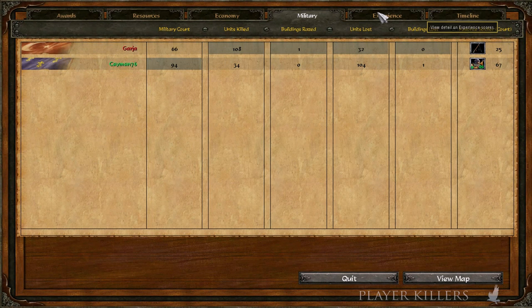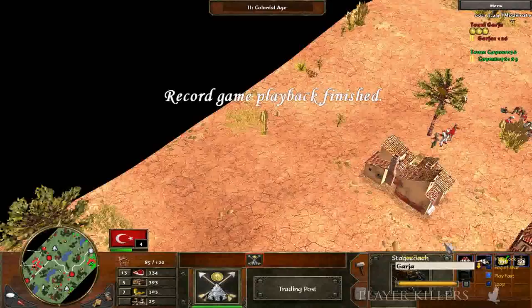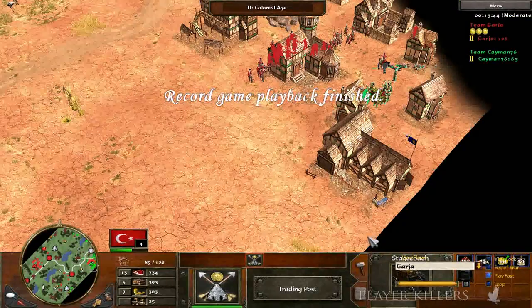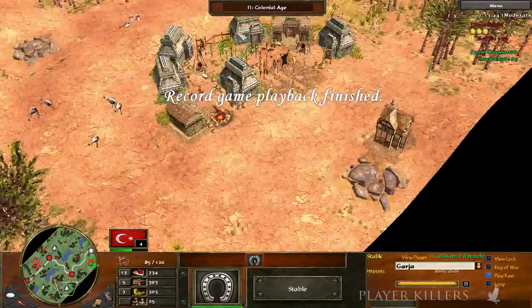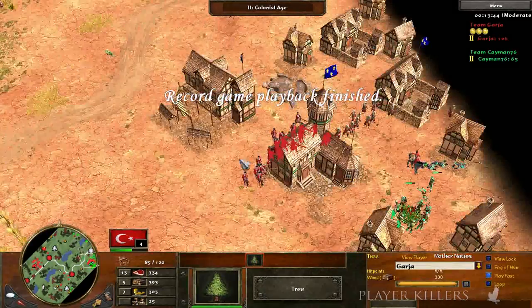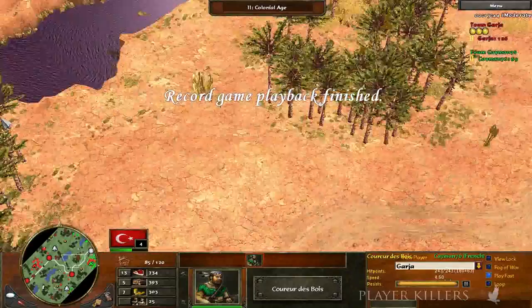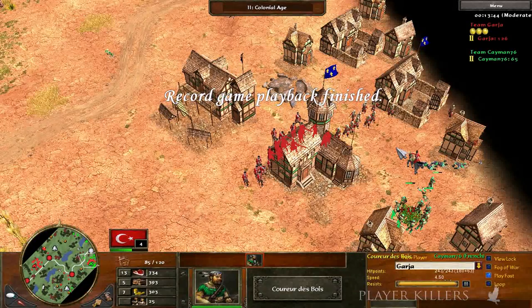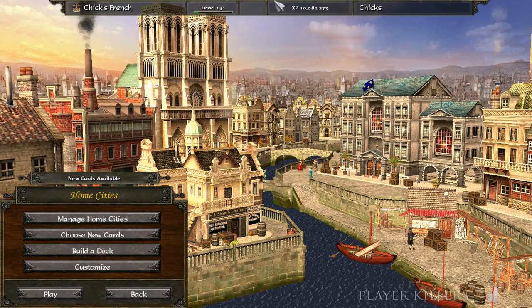Each trade post is bringing in 164 resources apiece — worth four or five villagers depending on whether you have silk road. That's pretty much all that can be said. It was an aggressive map, and even Fard tried to go stable at the end but it didn't do much. He probably could have gone raiding, but there's no chance — the map just wasn't in his favor. Thank you everybody for watching. I'll see you next time; I'll try to make videos more often, but the tournament has been taking up a lot of my time.